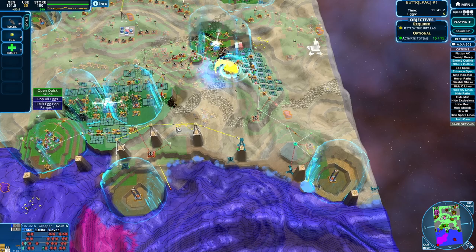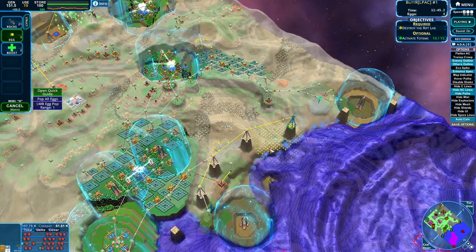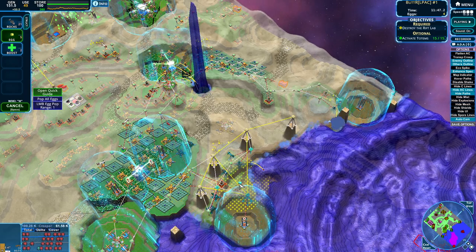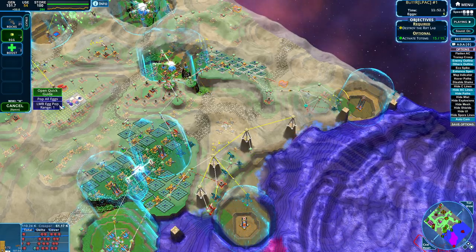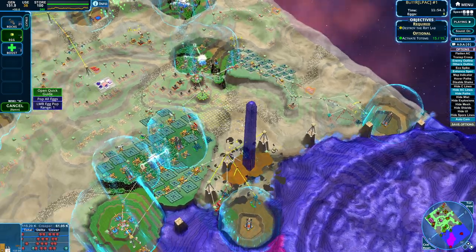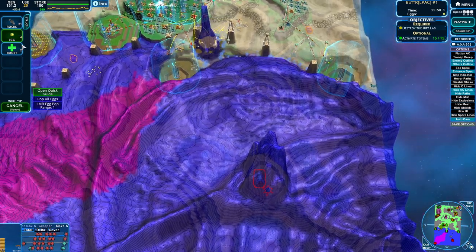But now, once we take this wall — if we can hold this wall for sure, I think we're gonna be in a much better state, because they're not gonna be just monstrously destroying us in general. So keep them down, and then the blobs should come again.